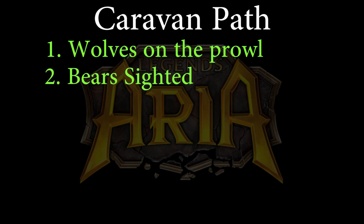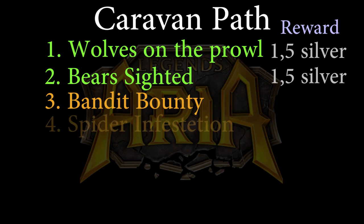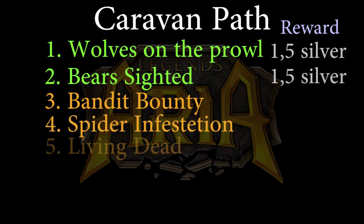Both of these missions give about 1.5 silver upon completion. Second priority missions are 3, Bandit Bounty, 4, Spider Infestation, and 5, Living Dead.